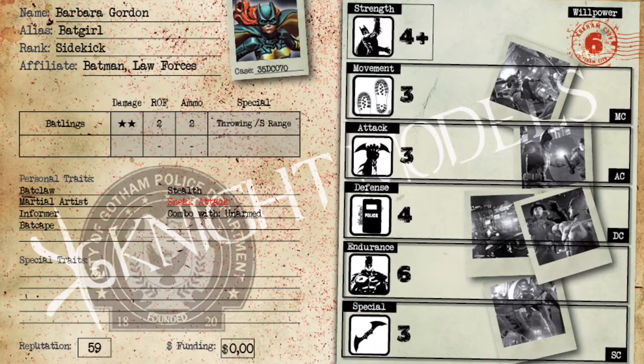Her second personal trait is Martial Artist — she cannot be outnumbered in close combat, meaning she doesn't suffer from numerical superiority. If two guys are fighting her in close combat, her defense doesn't drop because of that, which is pretty solid. Her next personal trait is Informer, which gives you an additional pass at the beginning of the turn. If your crew is outnumbered by two characters, you'd normally get two passes — Informer makes it three instead of two. In the bat family and law forces, if you have a bat signal you usually want that last activation to turn it on.